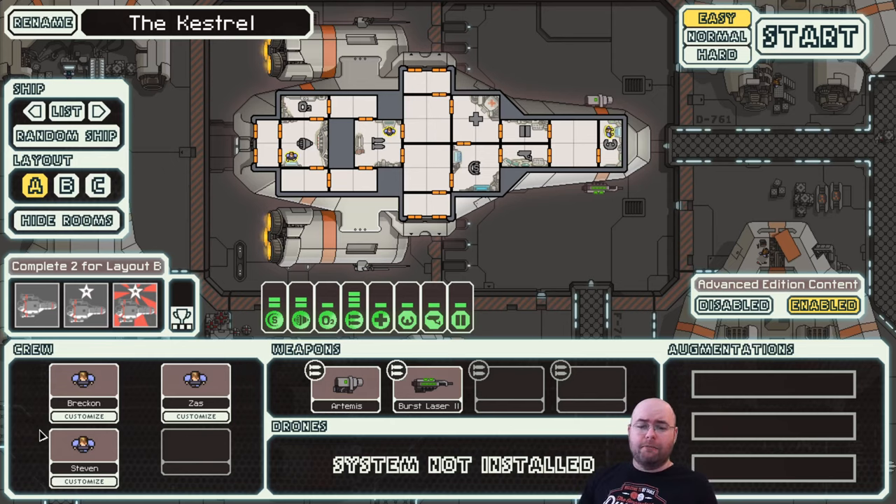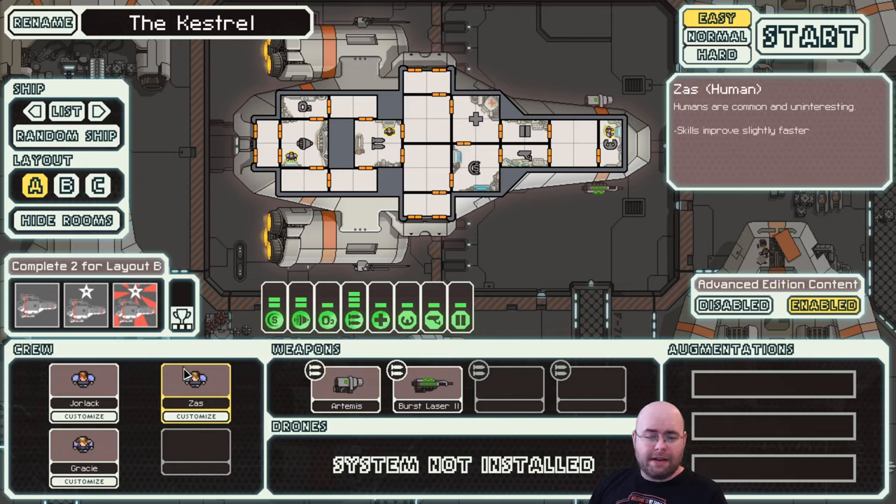You get to see your crew members - the names are random, so you'll notice as I'm bouncing back and forth it changes the random names. The crew members are identical though. For Kestrel A, you have three human crew members. Humans, as of the Advanced Edition, do actually have an ability - they learn things faster. Your crew do level up, and humans level up faster than normal. That's their only ability. In non-Advanced Edition, humans did not have a special ability, meaning they were strictly worse than some other crew types.